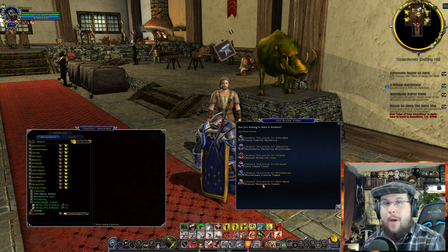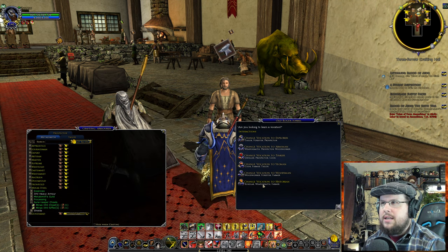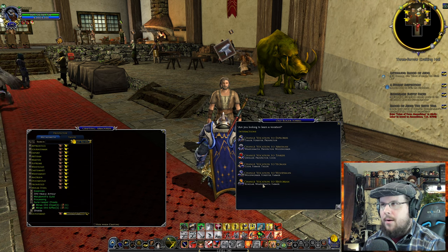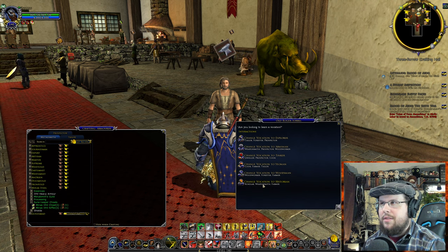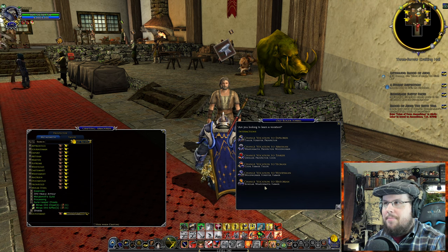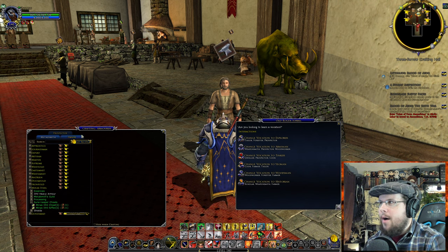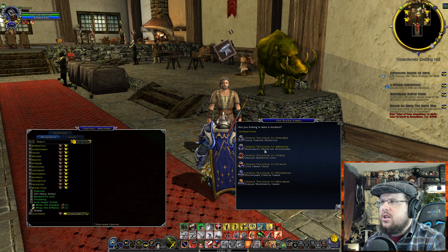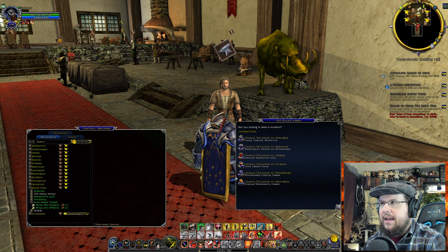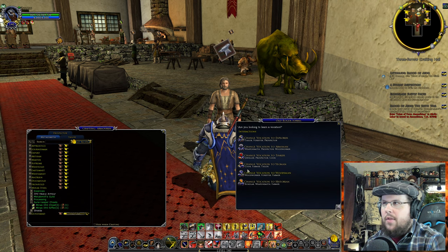Weaponsmith — if you're a Champion you use a lot of weapons. Remember there's a difference between a Weaponsmith and a Metalsmith. Weaponsmith makes metal weapons. Woodworker makes wood things like bows or staffs. Armorer makes armor — Metalsmith is armor making. The Armorer is the only vocation that actually has the Metalsmith in it.